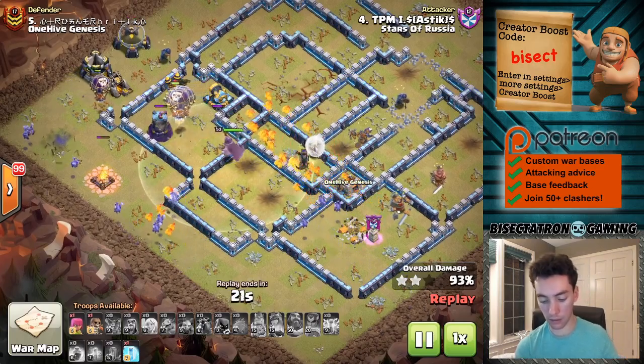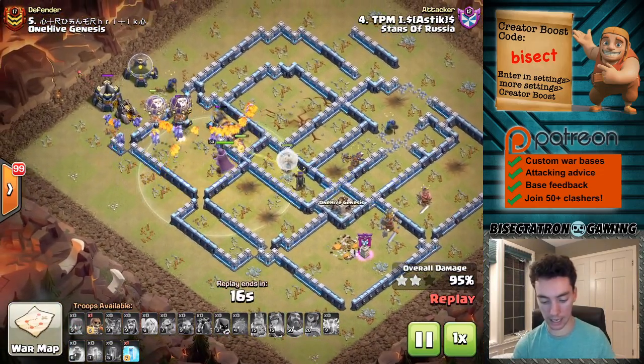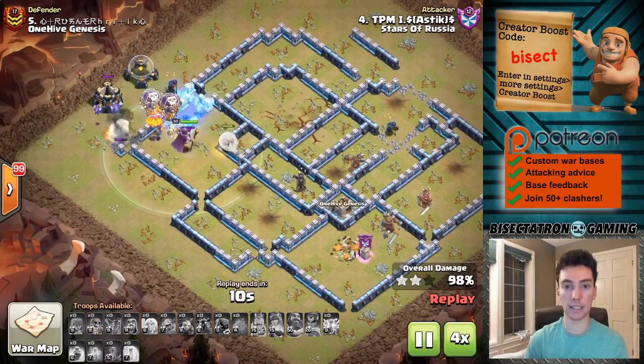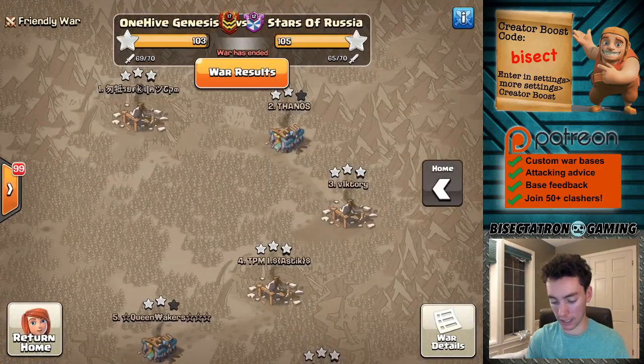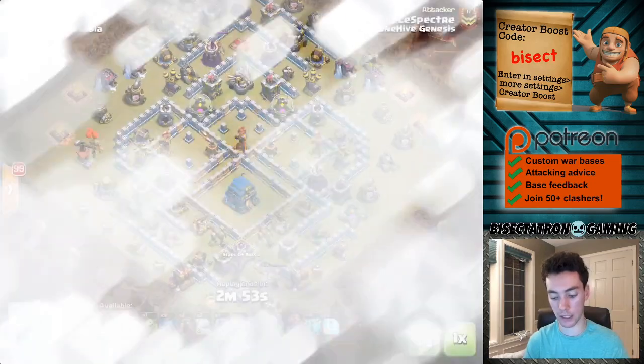Bring that Wizard and pull all that healer space over. In this case, I think it locked on to a Headhunter, which was interesting. We've got other attacks to get to, so getting lost in these beautiful attacks, even though they are the opponent clan. Let's hop over and take a look at some of our hits — going to focus on Town Hall 12 and 11 on our side.